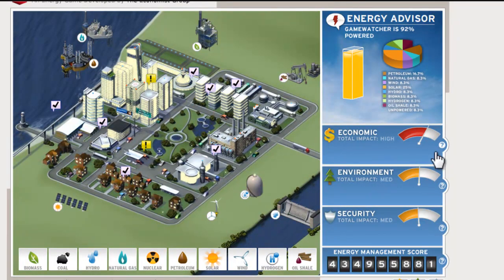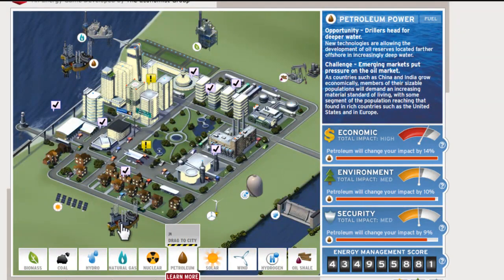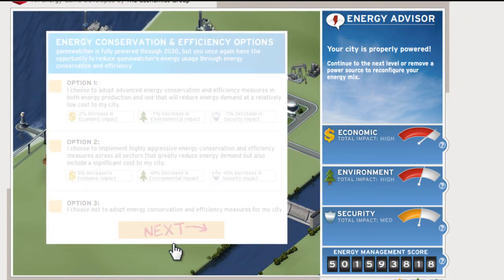We've got to really watch our economic right now. This panel here gives you the stats of all of the different plants you've got and what you need. We need more petroleum for the fuel. We're going to see if we can upgrade — if we place it out there it'll place it on top of the existing one too. Now our city is powered. Our environment and economic are bad, and our security is getting close to being bad. But we're going to go ahead and continue on to the next level.